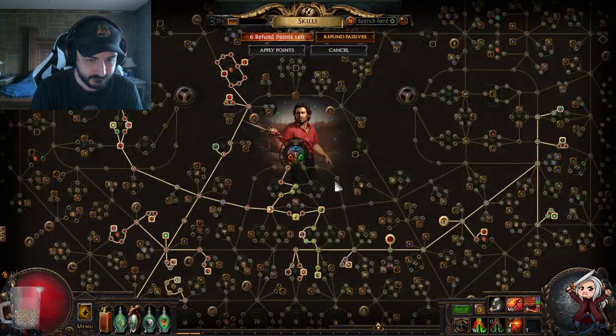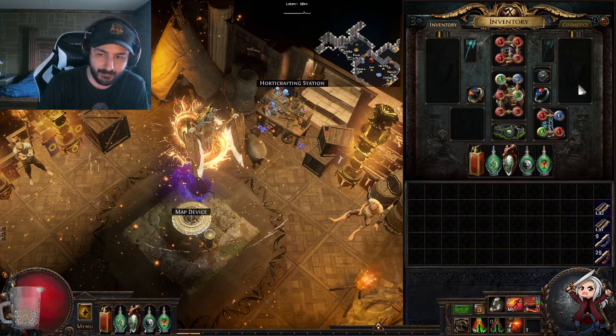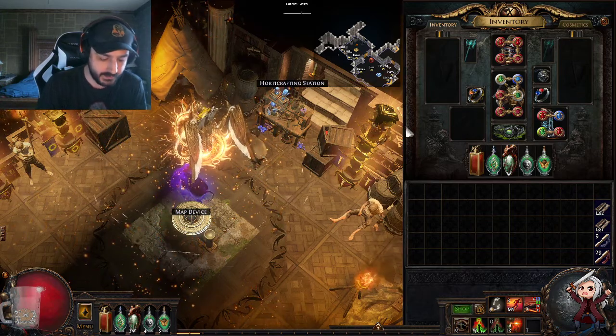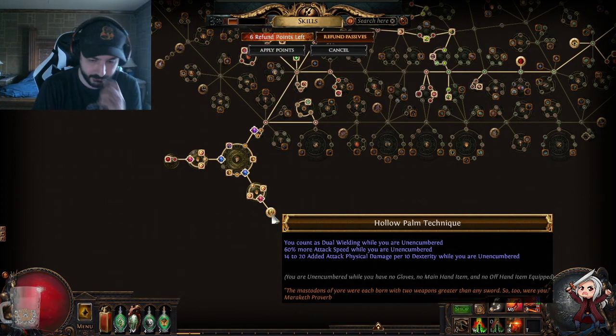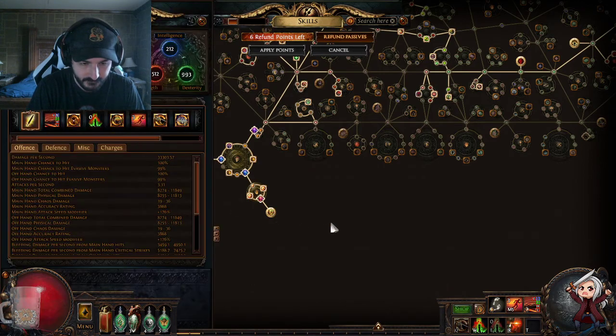So first — as you can see we don't have a weapon, shield, or gloves. That's because we're using a cluster jewel called Hollow Palm. This is what the build is built around. It says you count as dual wielding while you're unencumbered, you get 60% more attack speed while unencumbered, and you get 14 to 20 added physical attack damage per 10 Dexterity while unencumbered. Unencumbered means you cannot use gloves, a main-hand, or an off-hand. So our damage primarily comes from stacking Dexterity.